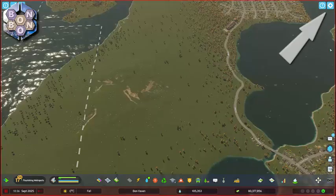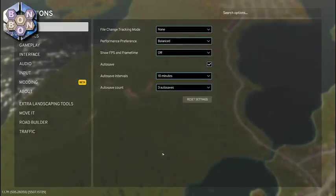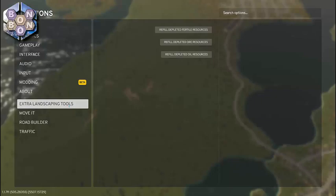The brush template, rotation, size and strength can all be controlled from the menu on the left. And if you click the gear button to open the pause menu, then Options, and finally Extra Landscaping Tools, you will find one-click buttons to restore the resource levels individually for ore, oil and fertile.